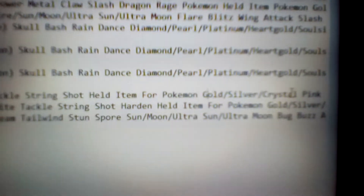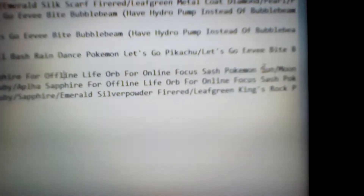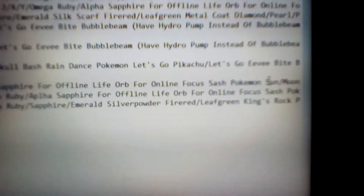The held item: for Gold, Silver, and Crystal, it's the Pink Bow just to power up the Tackle. Same deal with Ruby, Sapphire, Emerald, Fire Red, and Leaf Green — Silk Scarf, just to power up the Tackle. For Diamond, Pearl, Platinum, HeartGold, SoulSilver, Black, White, Black 2, White 2, X, Y, Omega Ruby, Alpha Sapphire — for offline it's Focus Sash, and for online, Focus Sash as well like usual. For Sun, Moon, Ultra Sun and Ultra Moon, for offline you'd want the Normalium Z to power up the Tackle, and for online, Focus Sash. And Pokemon Let's Go Pikachu and Let's Go Eevee does not have it.